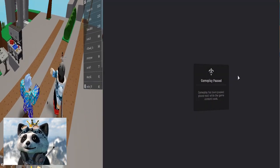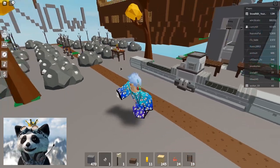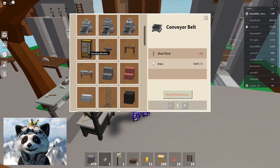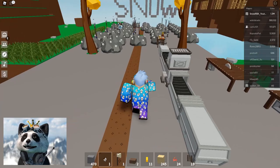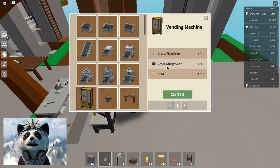One of my friends just joined me to give me some crystallized iron, because after smashing iron rocks for like 10 to 20 minutes I still hadn't gotten one. Now that I have crystallized iron we can create the vending machine. You can get it randomly by smashing iron rocks. The green sticky gear can be obtained from the green slime on the slime island, and for gold, the fastest way is by killing the rocky mobs on the Buffle Core island.